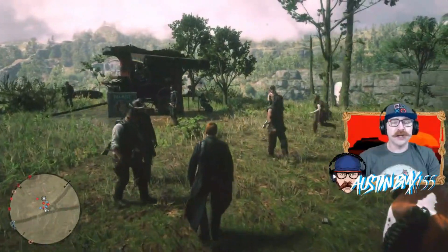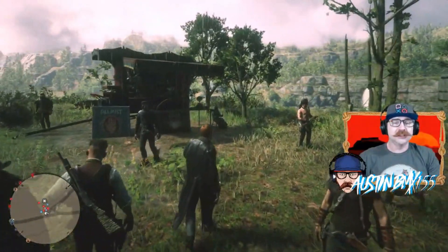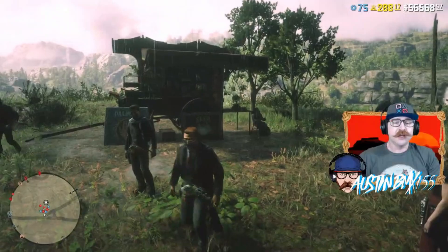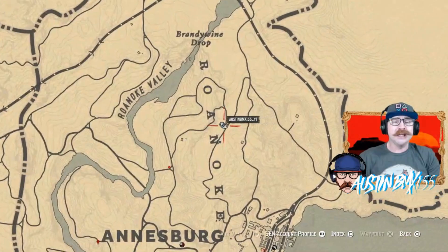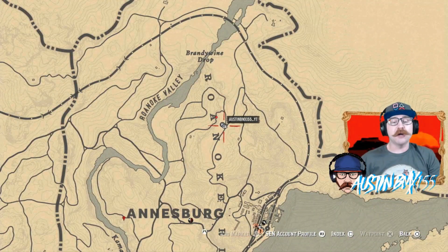Madam Nazar has not moved. I'm not sure why she hasn't moved today, but she is in the same spot she was at yesterday. Take a look on the map — she's right up here in the Roanoke Ridge area, right between the A and the N in Roanoke. Pretty easy fast travel spot from Annesburg. Just don't run into any trees on your way up here.